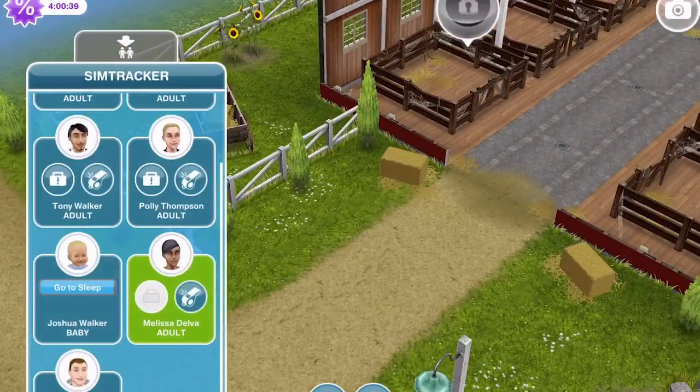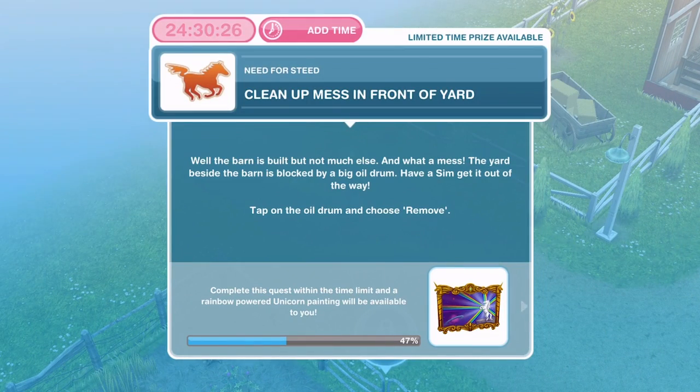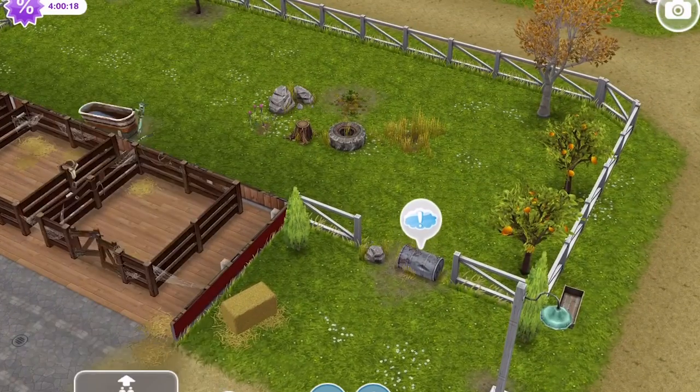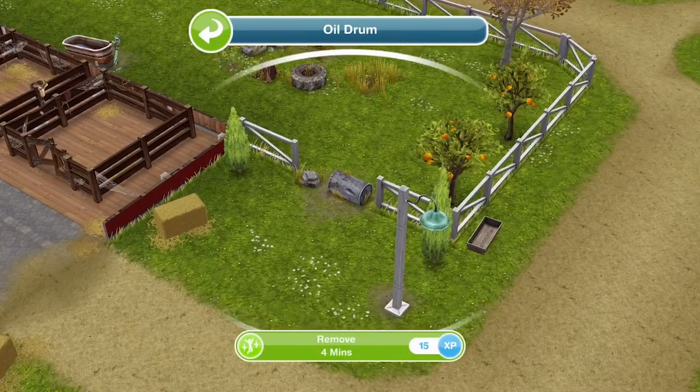Whistle over a sim — now we need to clean up the mess in front of the yard. The barn is built but not much else, and what a mess. The yard beside the barn is blocked by a big oil drum — tap on the oil drum and choose remove. That takes four minutes. We've finished cleaning up the mess in front of the yard.